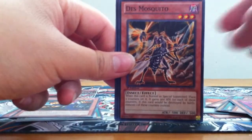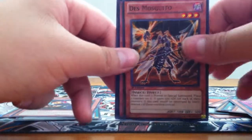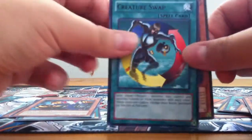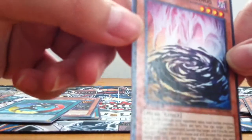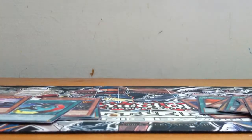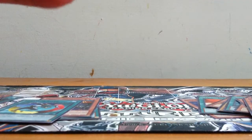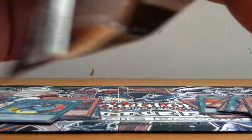Next pack: Skill Successor, Dust Mosquito, Beast King Barbaros. The glossy rare is Creature Swap and the star foil is Phantom of Chaos. I don't know how well the camera's picking it up, but these cards kind of look like you accidentally dropped some glitter on them — or something like that. Saving the holo for later.